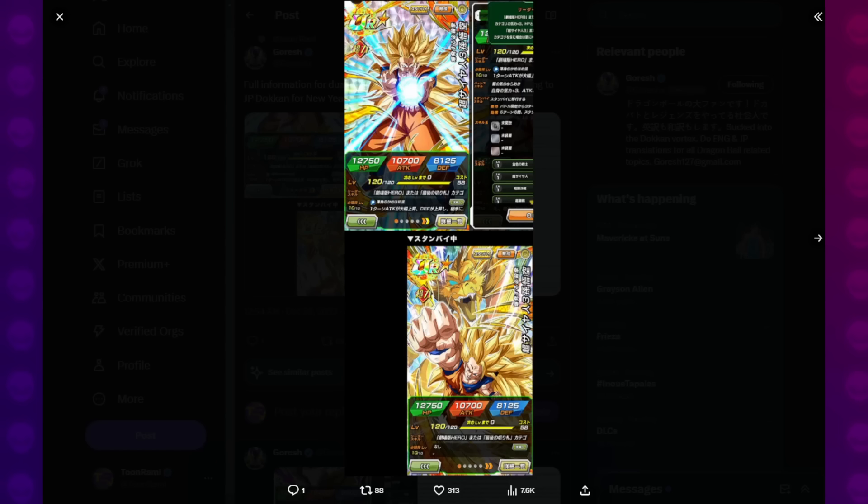What up, Dokoners? The details for the new Super Saiyan 3 Goku and Hirudegarn Dokkan festivals have dropped on the JP Dokkan Twitter. So let's take a look at the animations first, then we'll take a look at what the units do with the translations from Goresh. This is for JP only, not for Global, but obviously Global will eventually get this, so we still want to know.